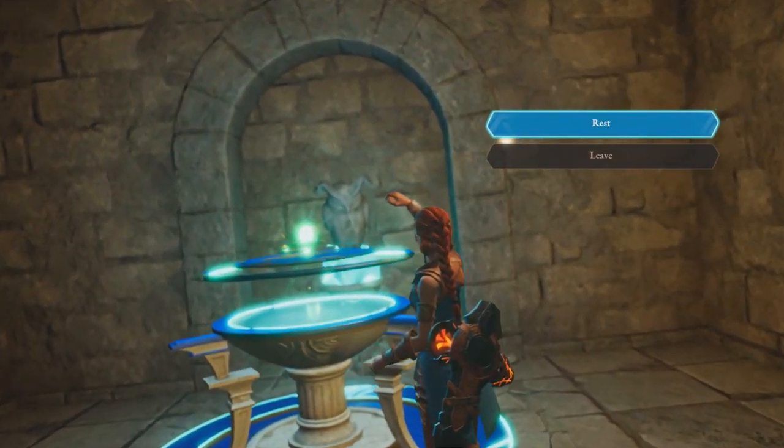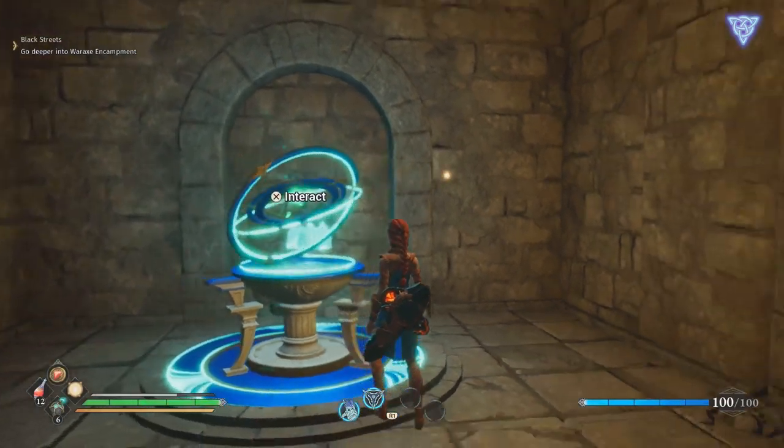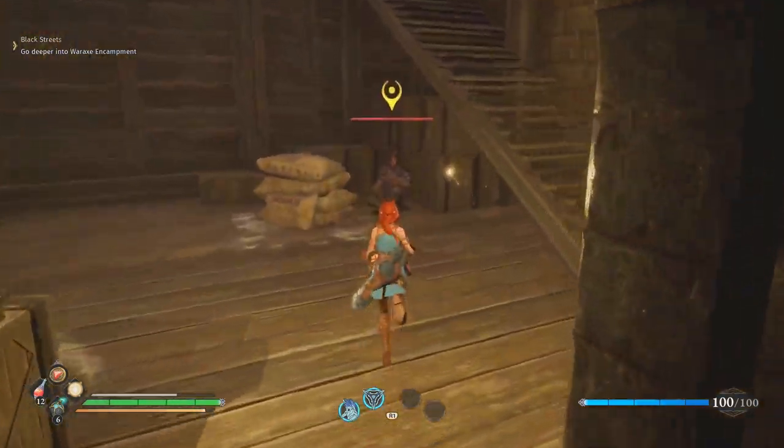Our landmark is going to be this conduit, and this conduit is found outside of the area before the War Axe encampment. You know that this is the right area because there's going to be rice flour bags upon entering.